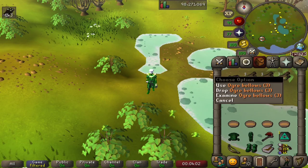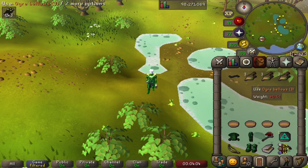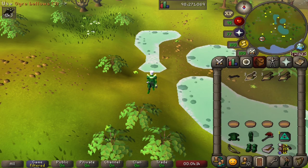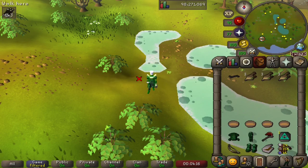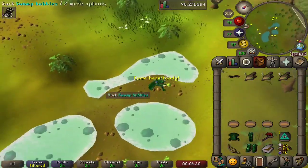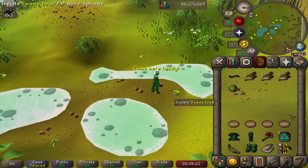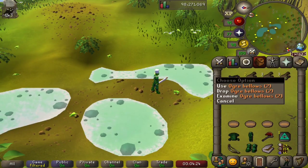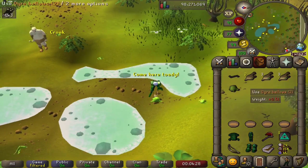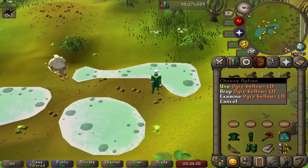So to catch these chompies, we have ogre bellows, which we fill up on these swamp bubbles. What we do is we use these ogre bellows on one of these slippery swamp toads, and we pump him up and inflate him. We'll do this to a couple of them, as we're going to be catching more than just one chompy.